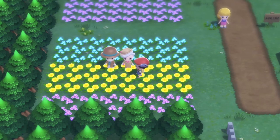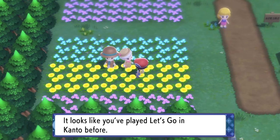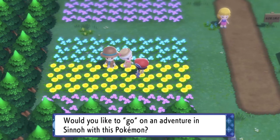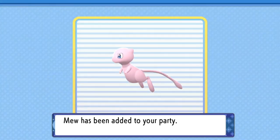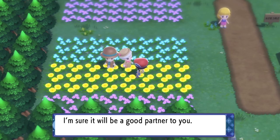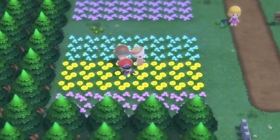The NPC says: 'Hello there — why, it looks like you played Let's Go! Would you like to go on an adventure in Sinnoh with this Pokemon?' And you attain the Mew. We got ourselves the Mew right here — I believe it's at level one, but we're gonna check the status and moves right after. It says it's sure to be a good partner to you.